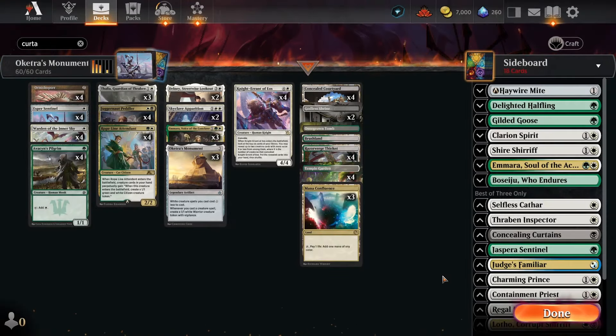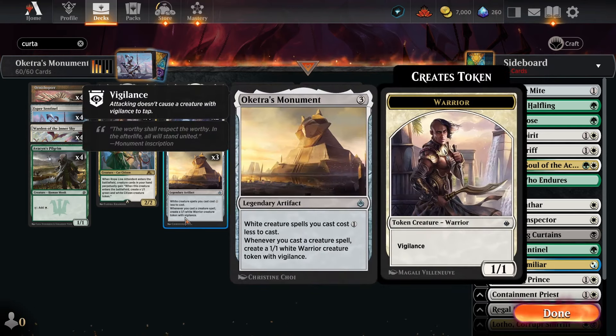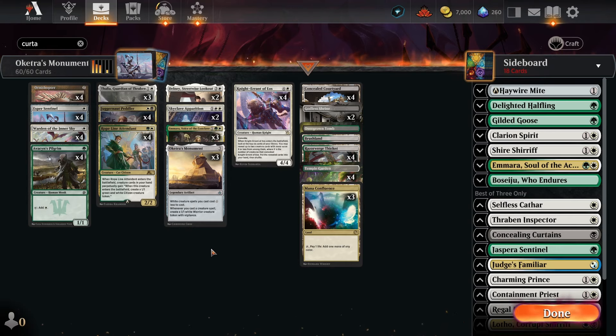Let's dive deeper into the Oketra's Monument archetype. I've been playing this for about a year — it's the first deck I built in this format. It's gone through a million iterations and I'm still not entirely sure which version is correct, as it changes based on the metagame. I've played Mono White, Green-White, Black-White, and Black-White-Green — all are viable.